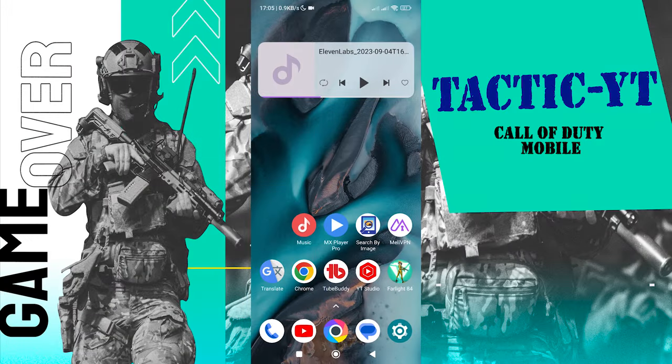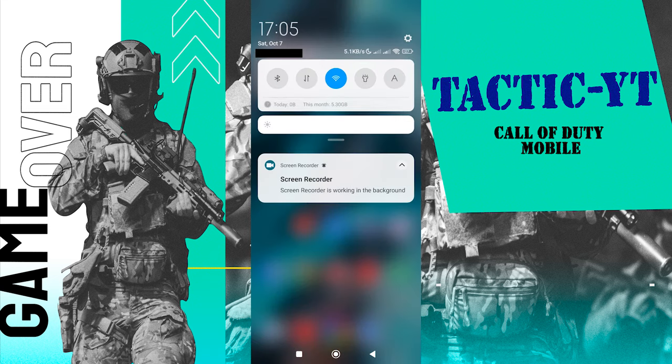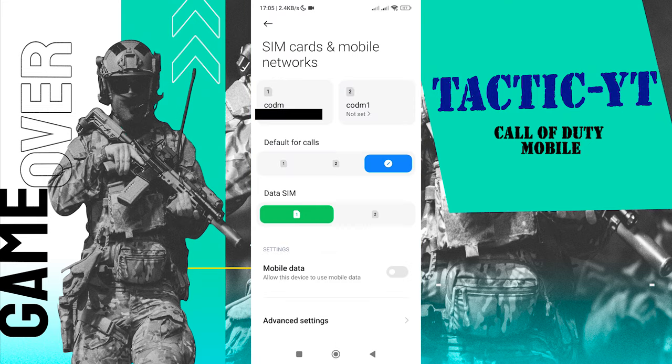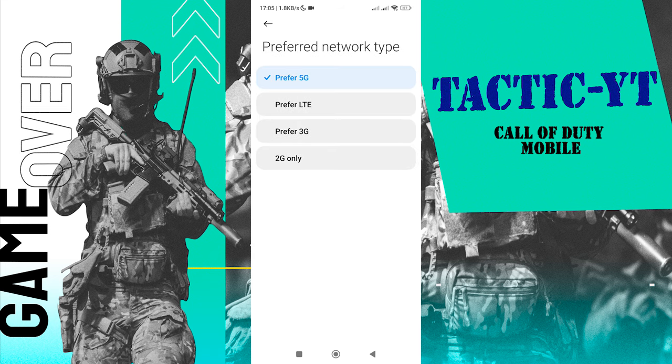If your ping fluctuates during gameplay and you don't have good quality, keep the mobile internet option enabled to access internet settings. Then enter the settings of the SIM card you are using for gaming and select the Preferred Network Type option. Choose the Prefer 3G option to improve your ping. Another trick if your ping is high is to put your phone in airplane mode once and then disable it.